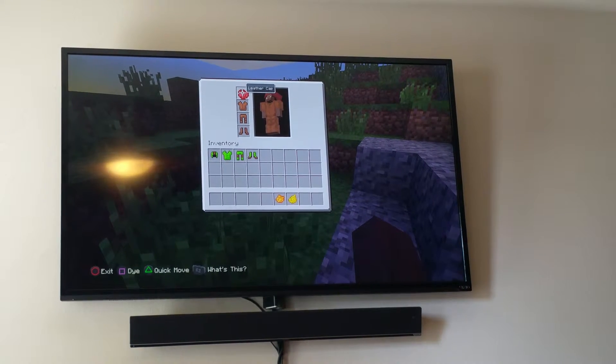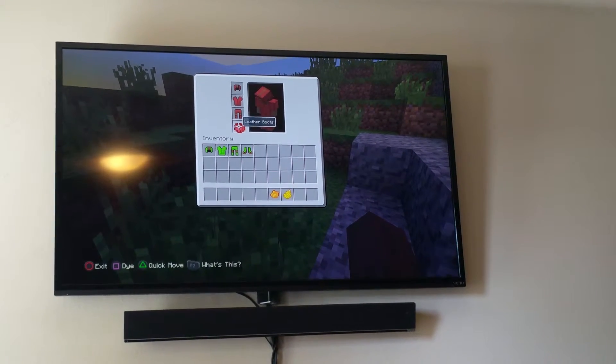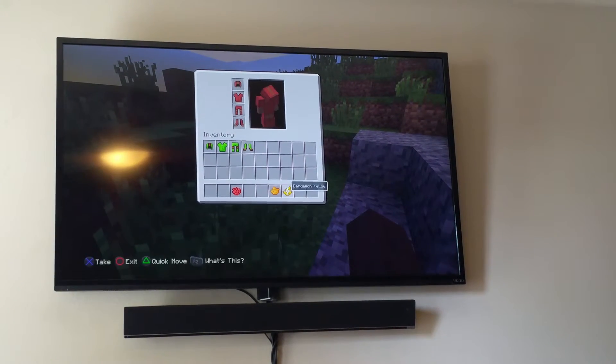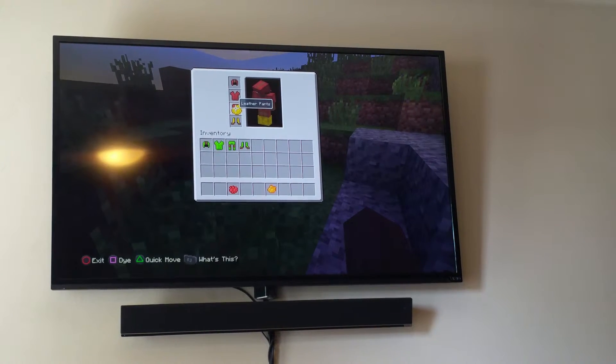And then you press two times to make it darker. And if you want a bit orange or yellow, it gets lighter.